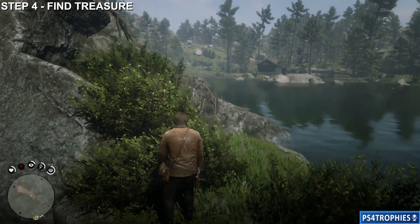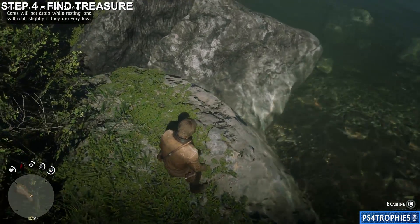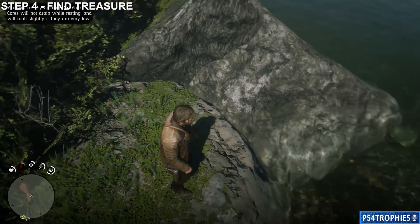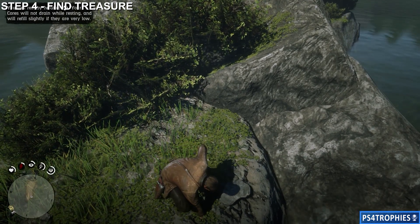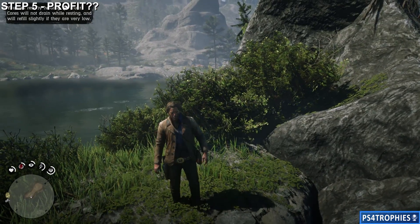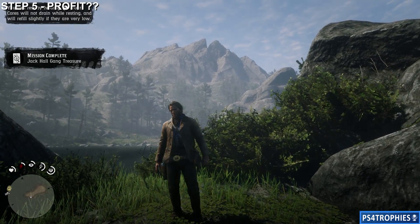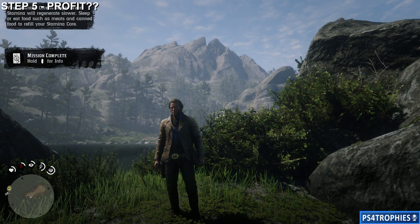This is step four — finding the treasure itself. It's going to be right under this rock here. Examine the rock, lift it up, and you'll find two gold bars. The final step: profit. Take that treasure to a fence and you'll get yourself a thousand dollars. Thanks so much for watching — hit that like button and subscribe.